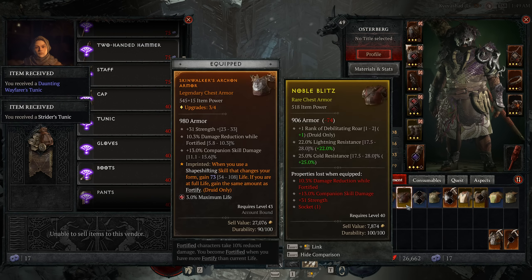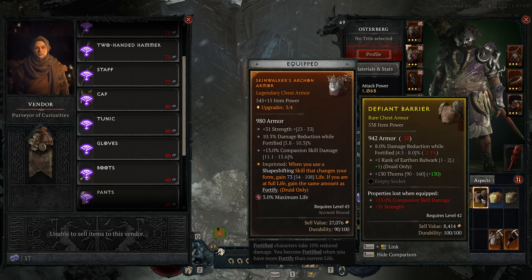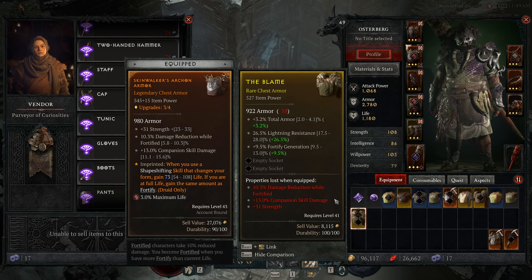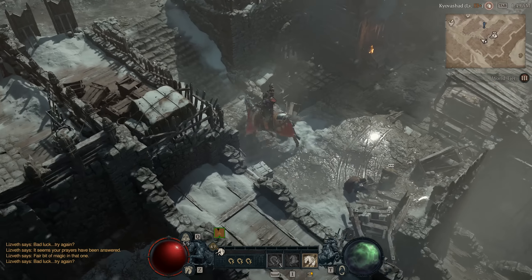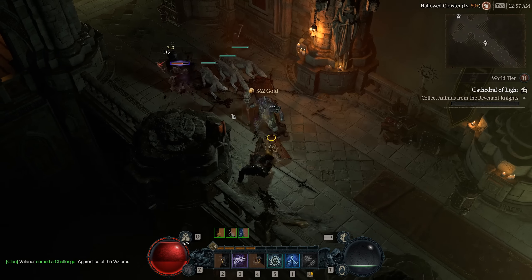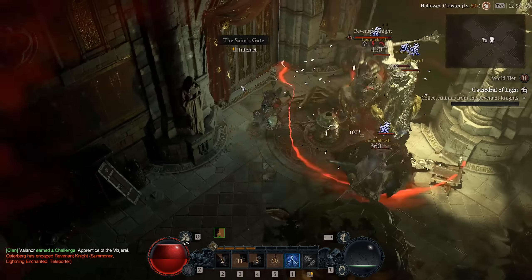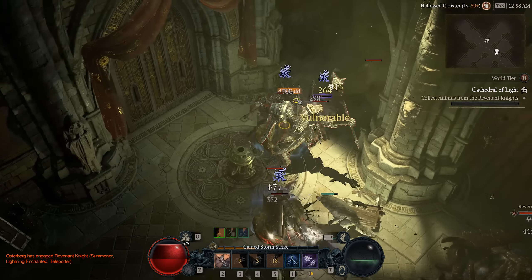Once you've gotten to World Tier 3, go open up all your caches, get all your murmuring obols, and go spend them at the gambling vendor. If you want to be even more optimal, you'd want to already be capped on murmuring obols when you enter World Tier 3 — go spend that full cap, then open up all your caches, get more obols, and spend all of those as well.